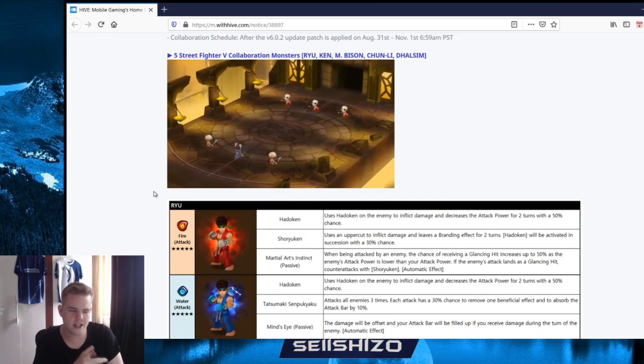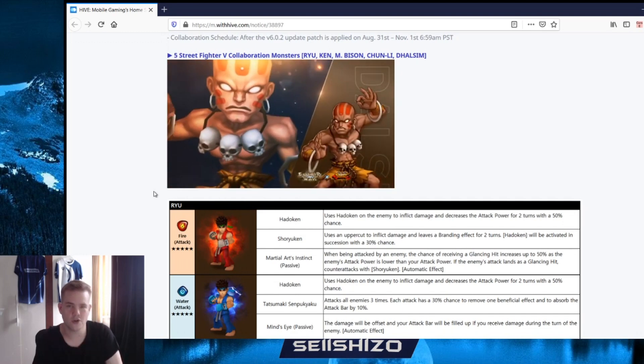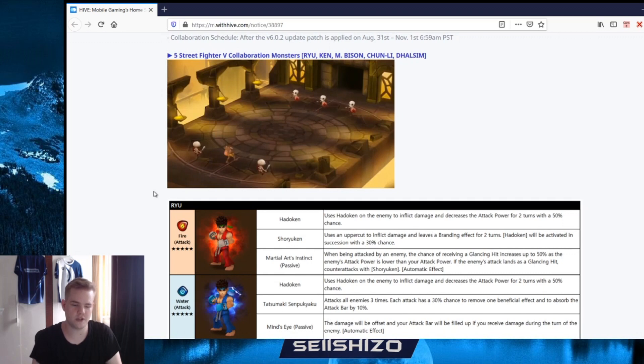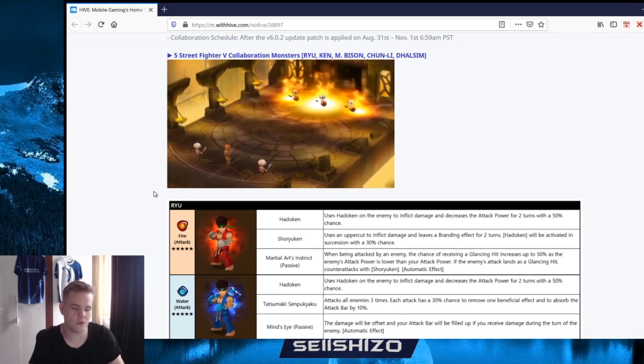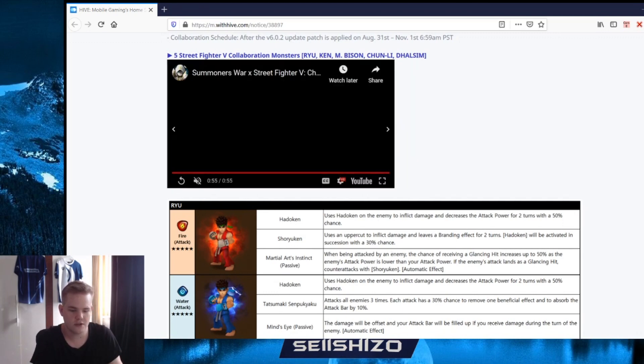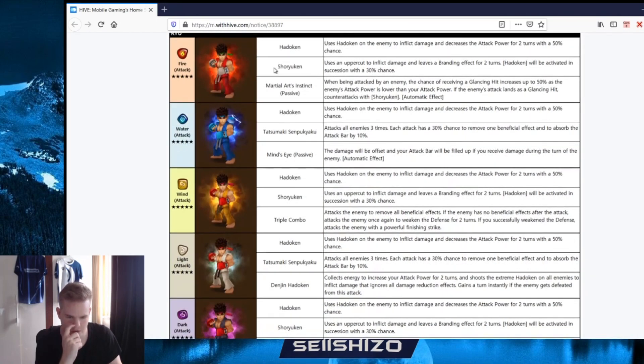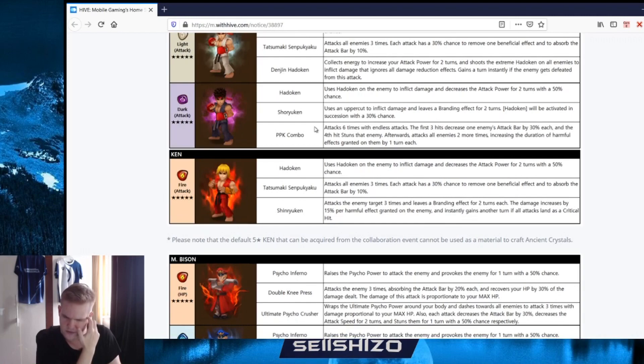Besides just the units there's also some more stuff - you've already seen there's like some balance changes and anything like that, so we're gonna go over that as well. Just everything that's in the patch notes. Also gonna go over all of the units, let's see what kind of units I think are good, where I would use them, where I think they could be used. So okay - Ryu is five star, Ken is five star.